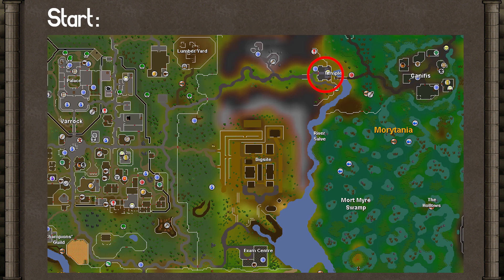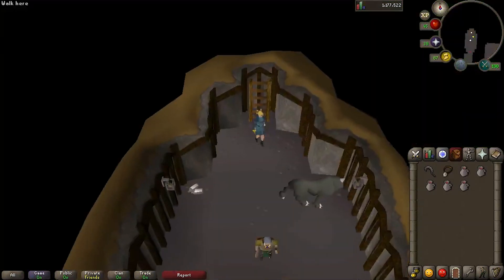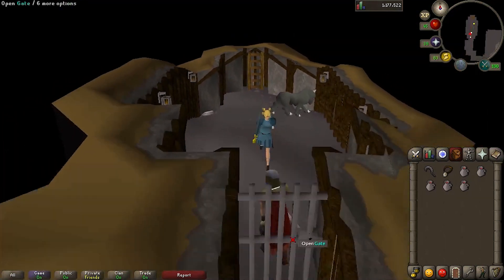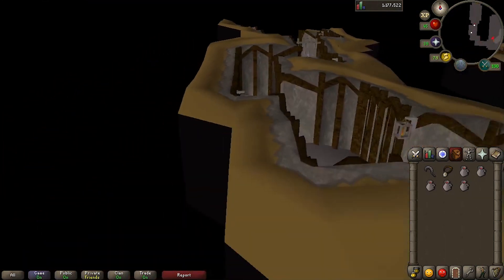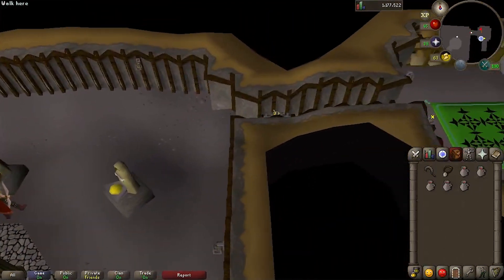The quest begins by speaking to Dressel, the priest that was in peril. He's now living under the temple. To find him, run north and go down the trap door, past the dog thing, go through the gate, run down the passageway, past the well and the monuments, through the other gate, and okay here's Dressel.